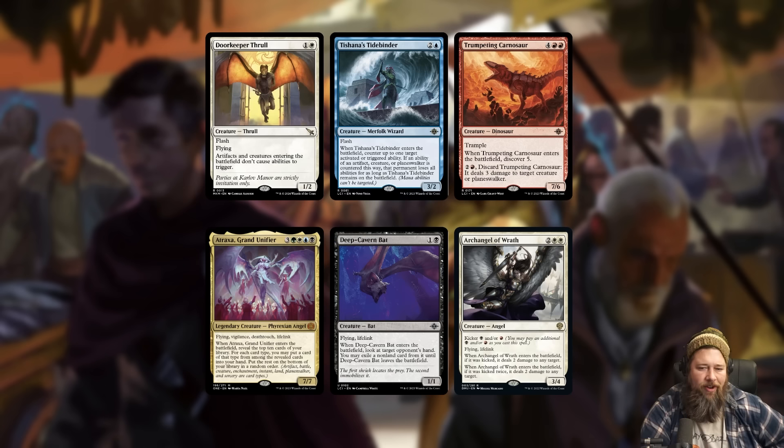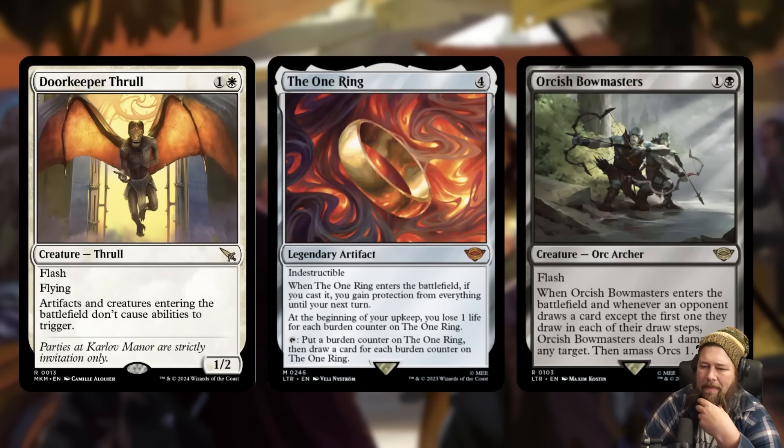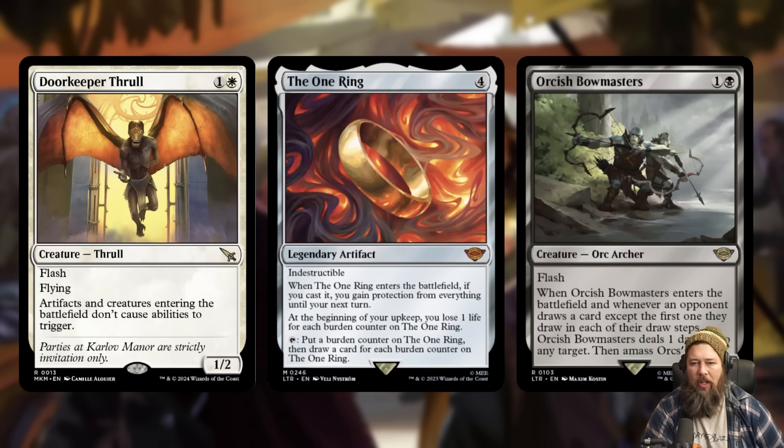Looking at the most-played creatures in the format, many of them — Tishana's Tidebinder, Trumpeting Carnosaur, Archangel of Tithes, Deep-Cavern Bat, Atraxa — only have ETB triggers. Yes it's going to die to Cut Down and Play with Fire, but if your opponent is tapping out for a Carnosaur or Atraxa, there's a pretty good chance you can flash this in and fizzle their ETB trigger. There are also shenanigans you can do by stifling your own negative ETB triggers — like I play Doorkeeper Thrall and then play Rowan and it sticks around forever, or play Leveler without exiling your library.